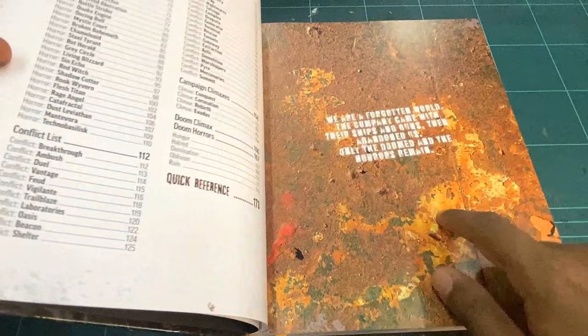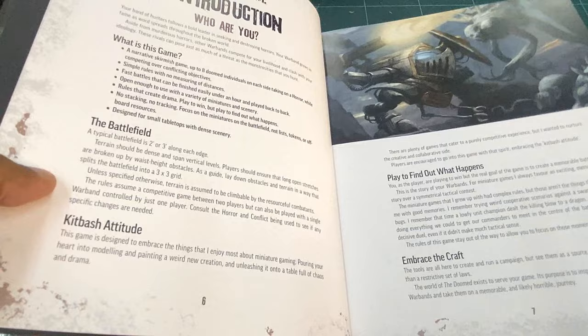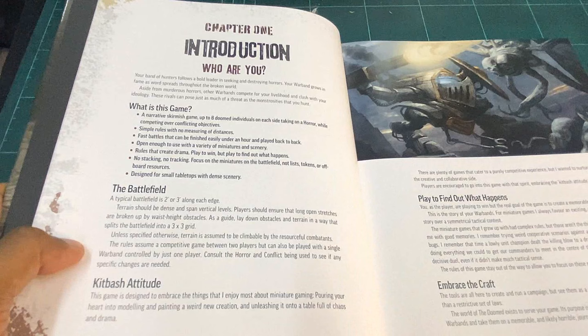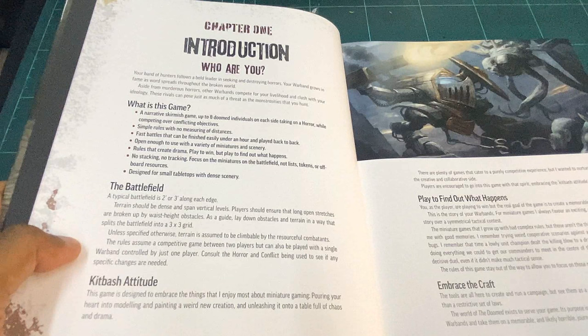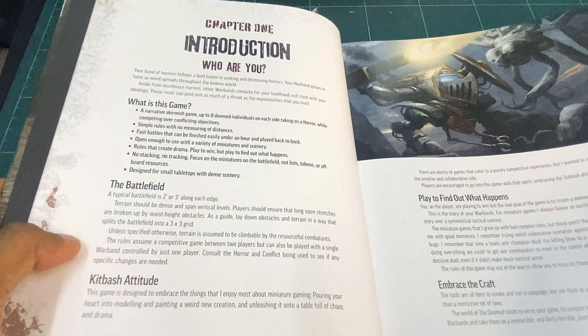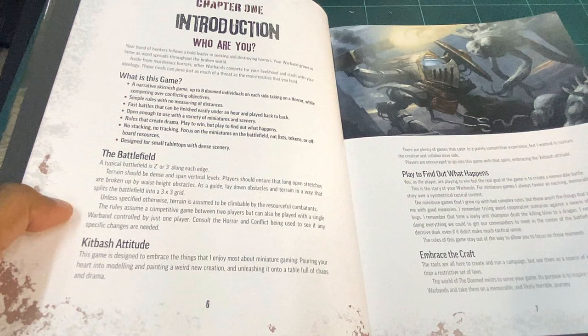First up is the table of contents, then a very nice page to set up the book. Chapter one gets you in the right frame of mind for the rule set with some great questions like 'Who are you?' — which immediately puts you in the game — and 'What is the game?', which reinforces the ideas behind the game and makes sure the player knows what's in store.